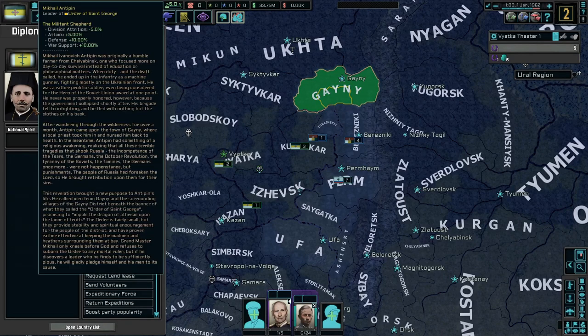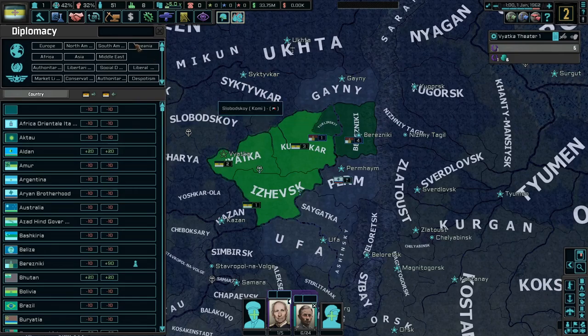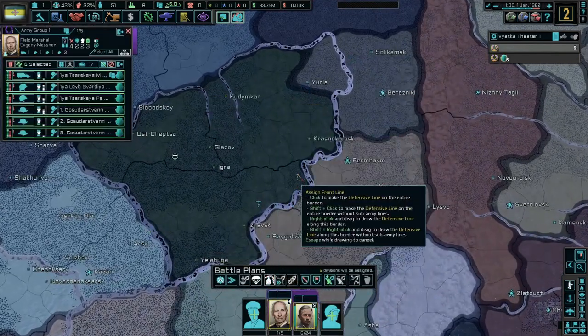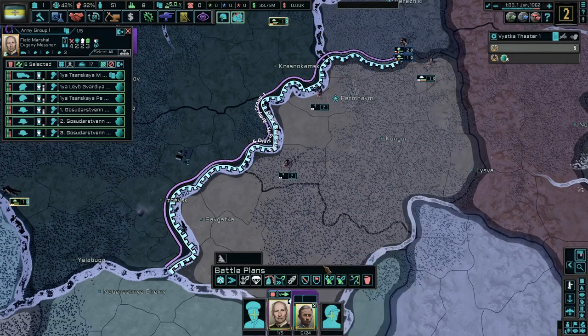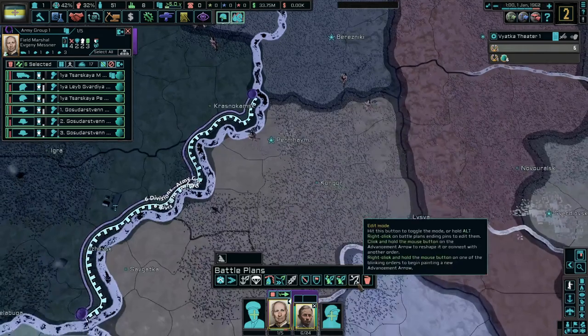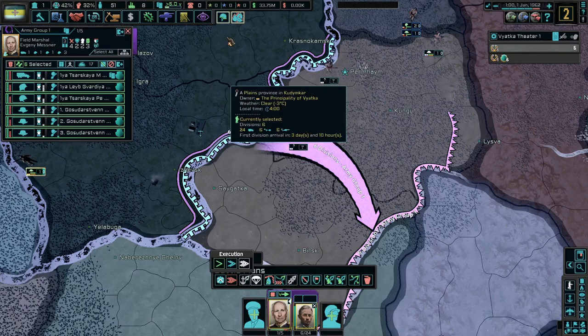Order of St. George — oh my goodness, I think I found someone I need to play as eventually. Order of St. George — can he reunite all of Orthodox Russia under one person? Please tell me he can do that, that sounds like so much fun!